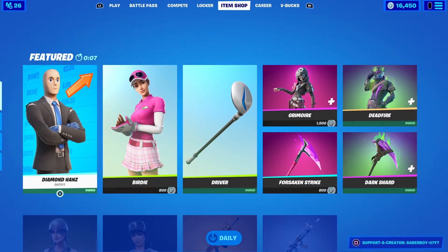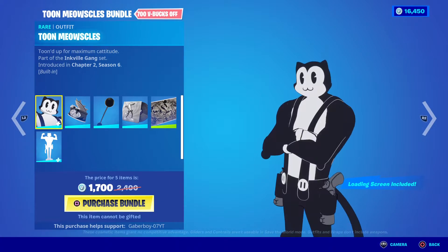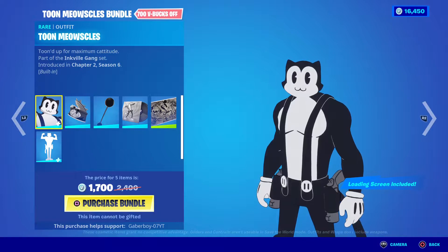We should be getting the Meowsels — the Ink Meowsels that got me today. And here it is: Toon Meowsels. Oh, this is a built-in emote, so we got the Toon Meowsels with the built-in emote.